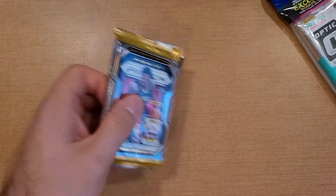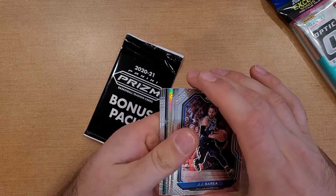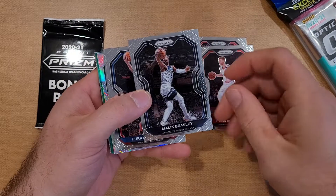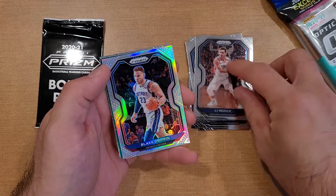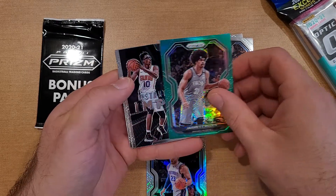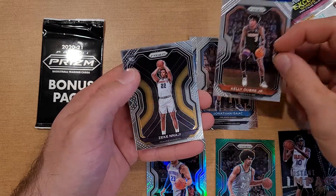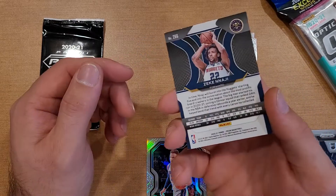Prism base pack has got 12 cards in here and I believe there's only one rookie out of this whole thing. We do have a silver and a green back there with an insert — JJ, Landry Davis, some sticky cards, Malik Firkin, JJ silver — not a rookie. Blake Griffin green, also not a rookie. Jared Allen insert. Jaylen Smith rookie Instant Impact, and then Jonathan Isaac, Kelly Uber, and Zeke Naji for the rookie. Centering seems to be off and the up-and-down is just terrible, so that's kind of a bummer.